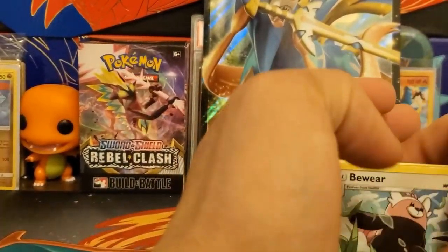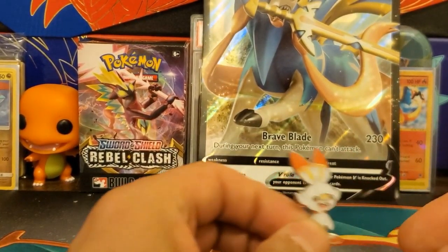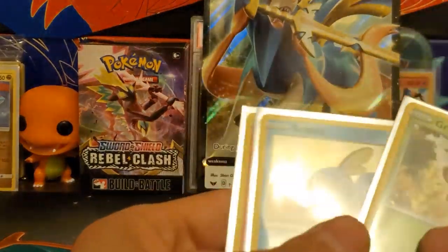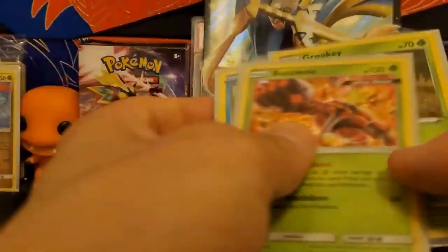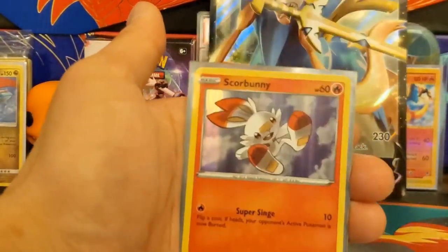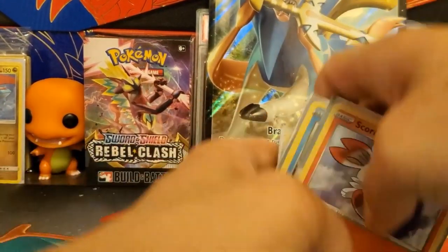Hey, at least we got a pin and we got some promo cards which I needed. Quick recap: we got the Buzzwole holo card, the Sobble promo card, Grookey promo card, and Scorbunny promo card. That's it for today's video, thanks for watching!